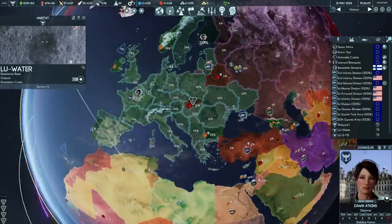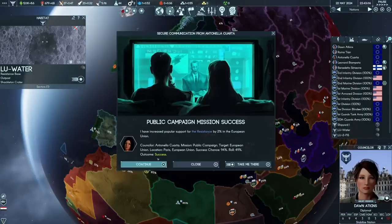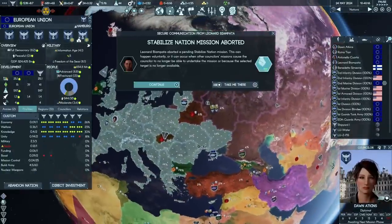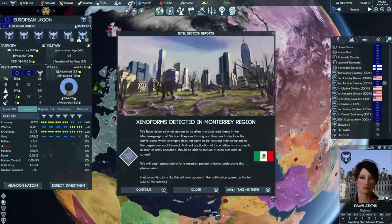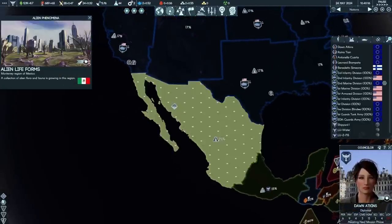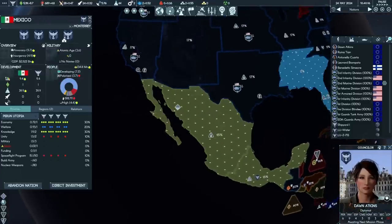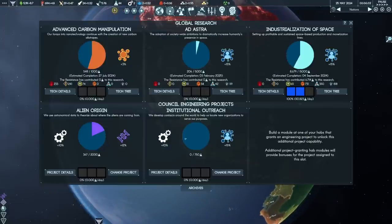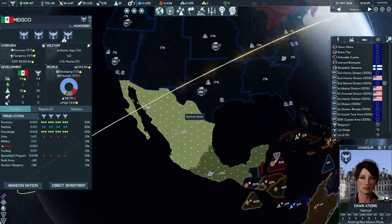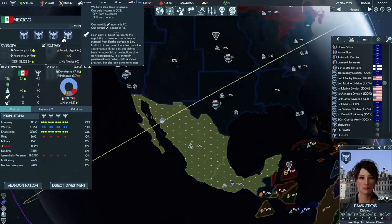Once we hit 40 boost income again, we're going to launch our second mine - that should be in two months. What this does is mean that when I look at having to construct locations elsewhere, fewer resources have to be boosted from Earth. Eventually I'm going to have the option to just build stuff using space resources, which spares me a lot of the boost and starts taking the pressure off all these poor Soyuz rockets. Xenoforms - we've detected what appear to be alien microbes and plants in the Monterrey region of Mexico, thriving and threatening to displace the native biota. A direct application of force should reduce or eliminate the spread. We're now able to research the alien flora, but right now I'm focused squarely on industrialization of space.